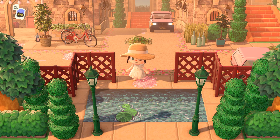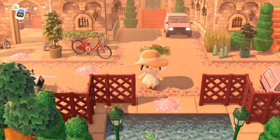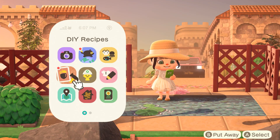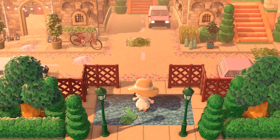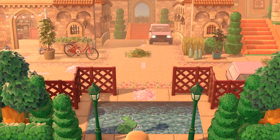I already feel immersed in this city. I love the use of all of the walls and this gorgeous pathing they have down here. Opening up the camera, I really like that we have this custom code with a pond — it adds a little contrast to the more beige tones throughout the rest of the city. Also notable is this red fencing, which is really different from what we see on a lot of islands.